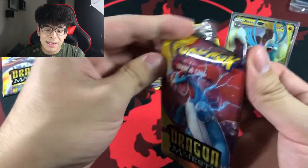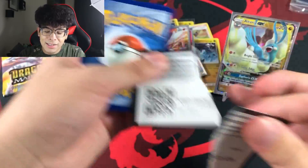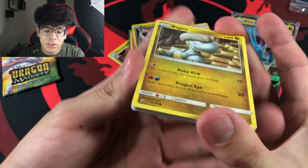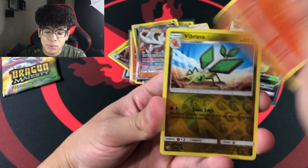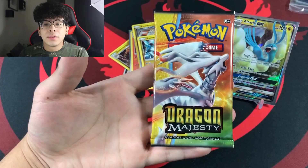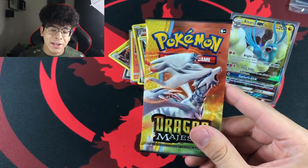We officially have two booster packs left — Salamence and Reshiram. Salamence, do not let me down — you are the second-to-last pack. We need at least one full art or secret rare. We got a Vibrava and then a Kyurem holographic.